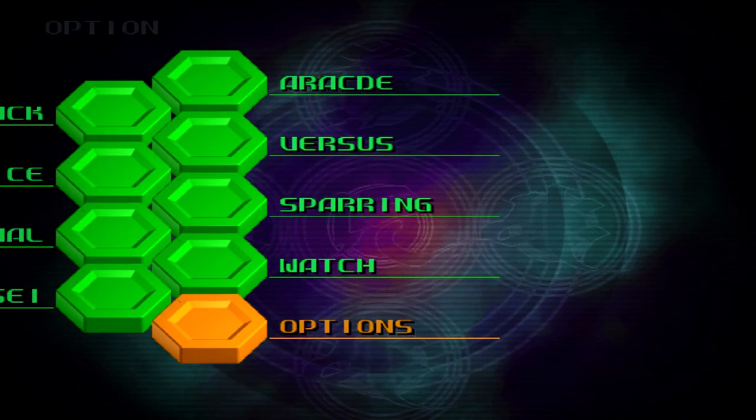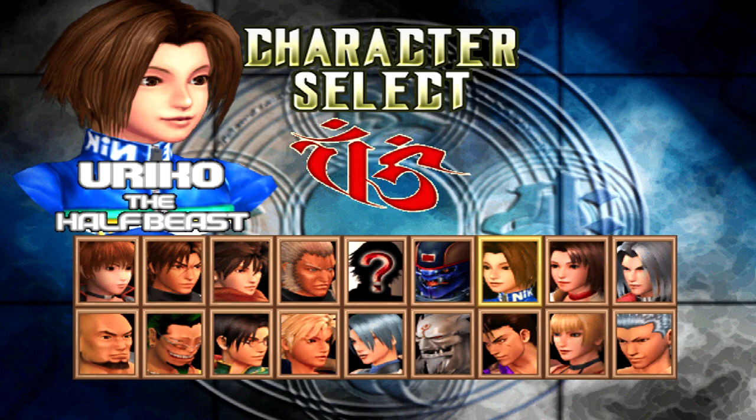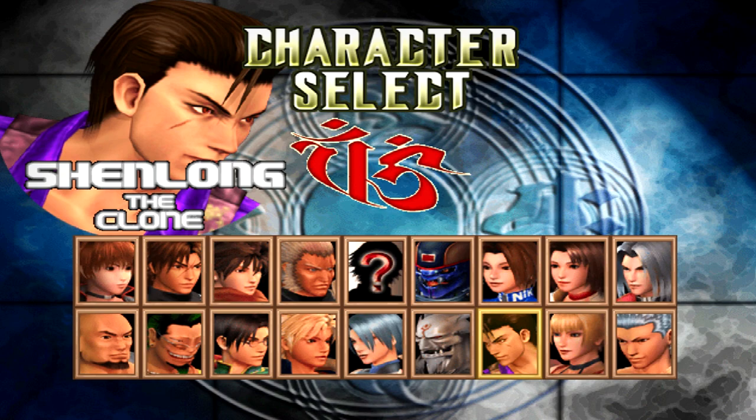Let's look at a couple of other things I found very interesting. The font on the character select screen looks different. Nagi looks like she just got out of bed — her model is lacking in polygons compared to the final version, and I can't use a free look cam on the PS2 emulator. Also, Uriko is called 'the half beast' here instead of 'the cat' like in the final version, which is weird. And Shenlong is not 'the tiger' — he's 'the clone.'